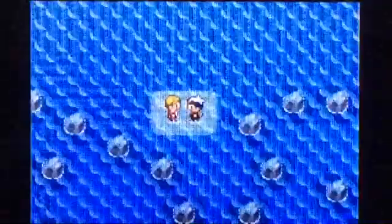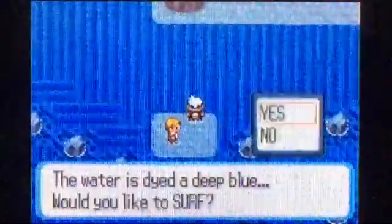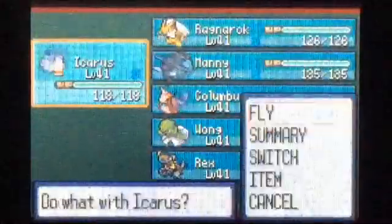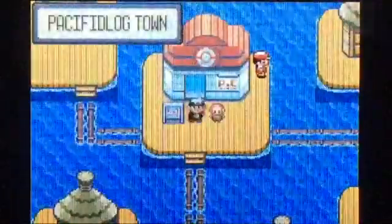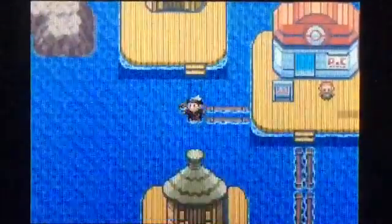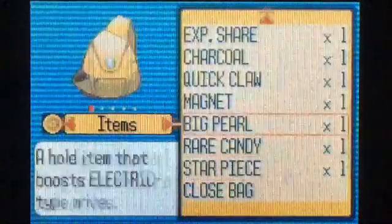And there we go. So all we have to do now is fight those two swimmers in Route 133, and to get to them you have to go to the south part of the route. We'll use a Repel because why not. We should have enough Repels to get through the rest of the game — these are the last water routes in the game.